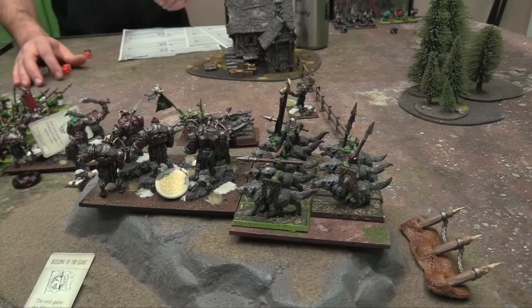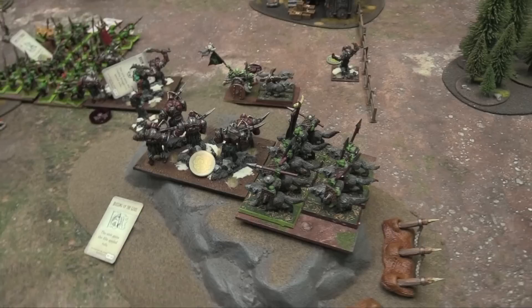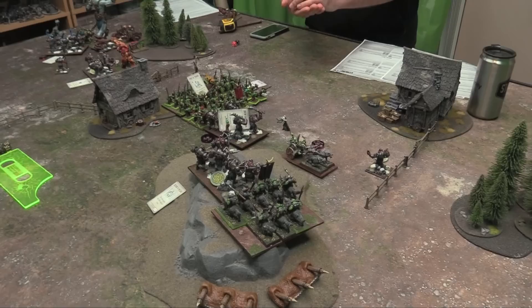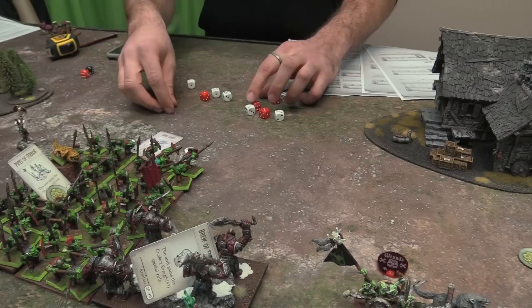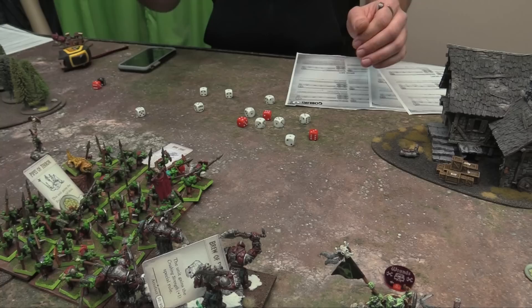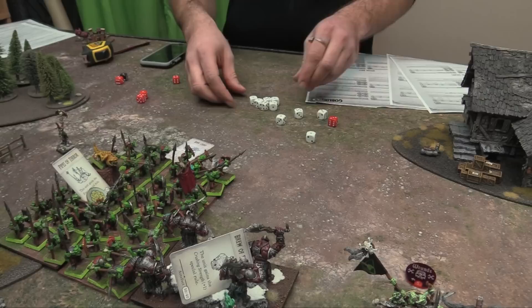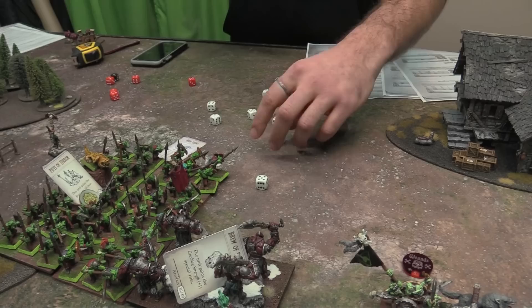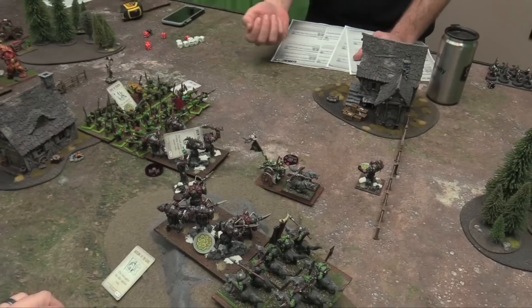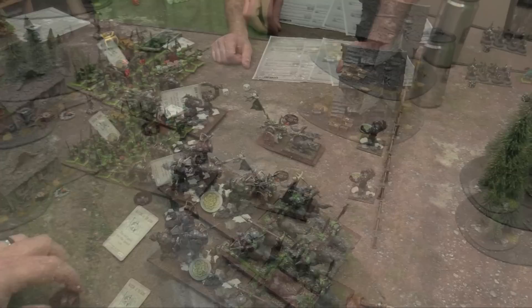28 flank attacks from the wolf riders — hindered so hitting on fives, losing Thunderous Charge, but still Vicious. Rolling on fives — six hits. Wounding against my defense four-plus: eleven wounds rolled, that's eight wounds total dealt. Nerve check against 4+: rolled four, five, seven, eight — can we waver them? Need nine-plus — rolled safe, my Shooters are hanging on.